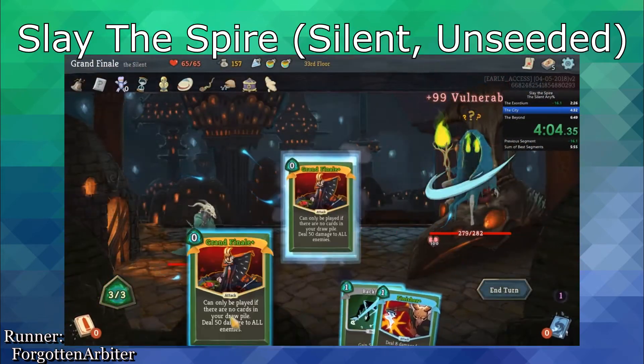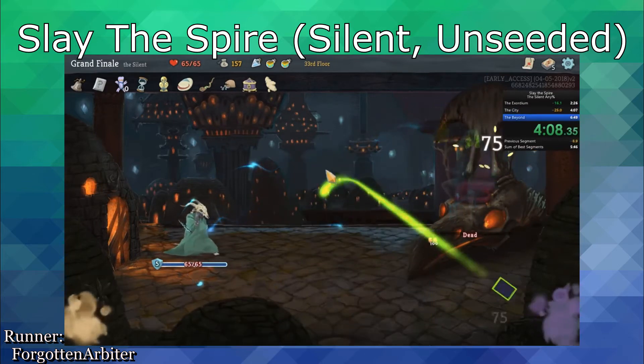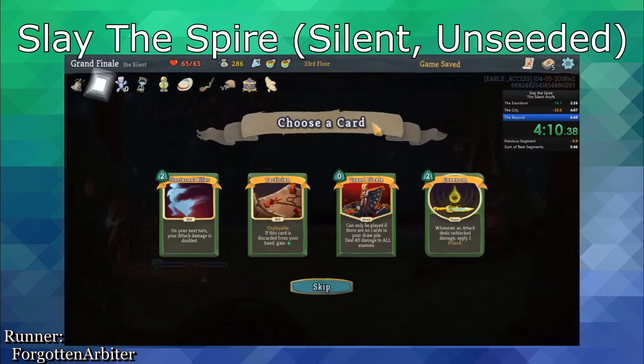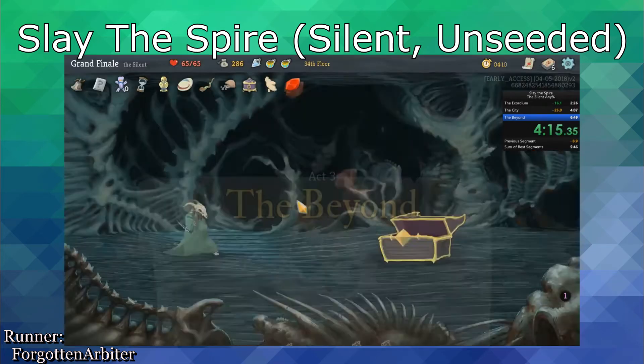For example, in my previous explanation of Slay the Spire's boss manipulation, it's important to keep in mind that the bosses in Slay the Spire are technically random, and without manipulation, it's possible for one of any three bosses to appear in each act.